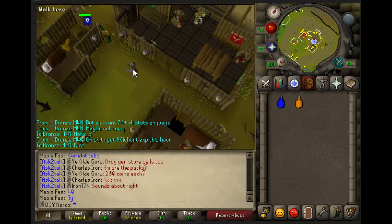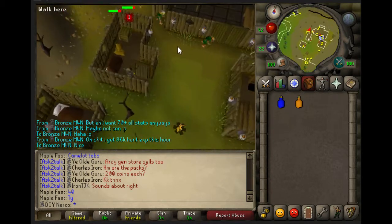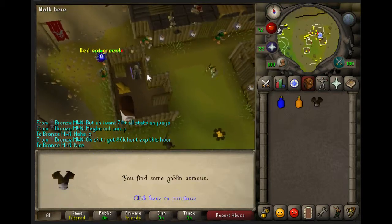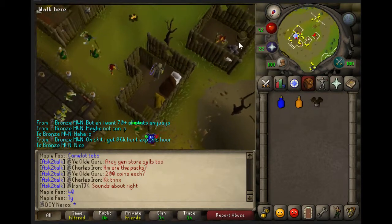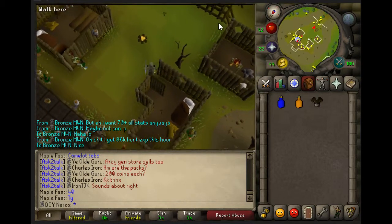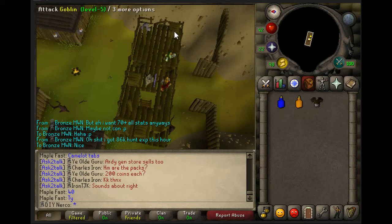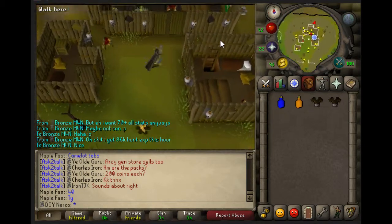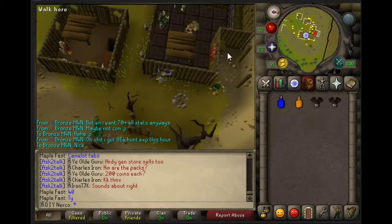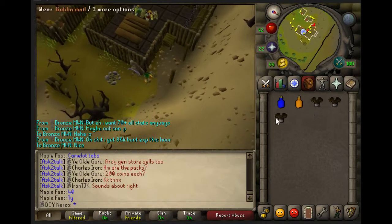Now you need 3 goblin mails. Most people kill goblins, but you just have to search the crate here. Get a goblin armor, then go upstairs here to get the second armor. The last one is behind the shed over here — search the crate. That's 3 goblin mails.